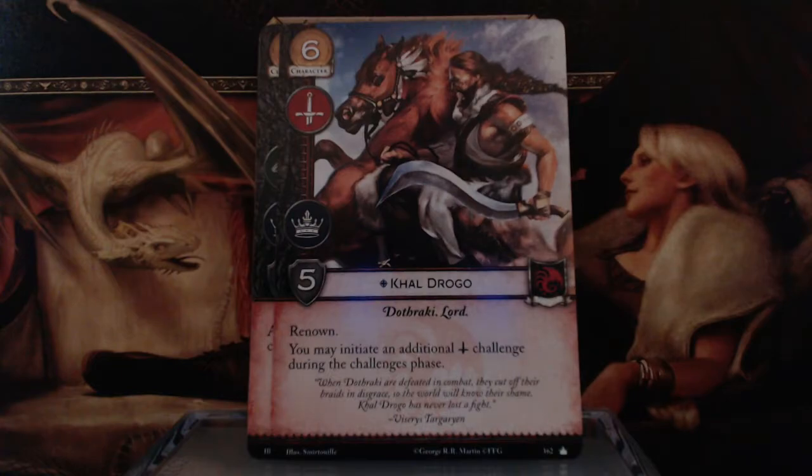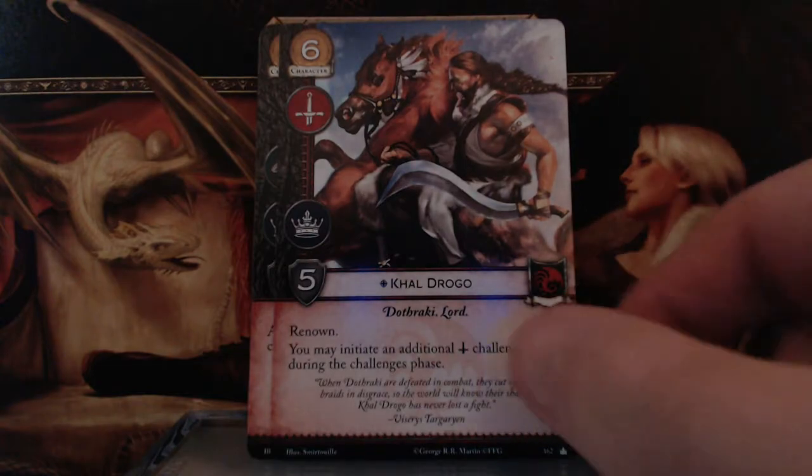Next we have Khal Drogo — 6 gold, Warfare and Power Icons, 5 Strength, Dothraki Lord, Renown. You may initiate an additional Warfare challenge during the Challenges phase. So that's pretty good.